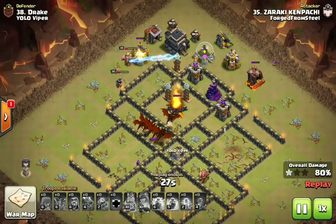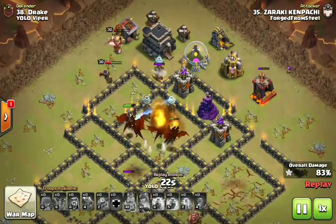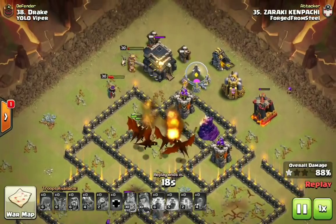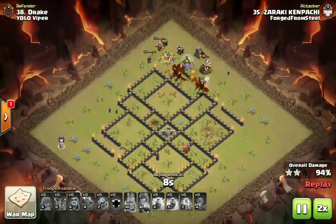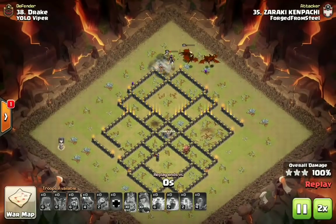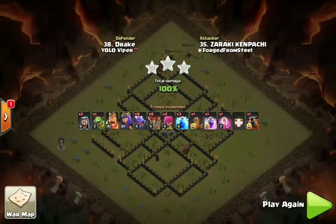Even though he doesn't have a spell for his dragons, you can tell this base is completely wrecked. Even with a Tesla farm, ending on a Wizard Tower and two Archer Towers is not going to matter — these dragons are so strong right now at Town Hall 9. And if you didn't notice it, he still has both of his heroes up. His heroes walk from six o'clock up to nine, up to twelve o'clock. That's when you know you're getting good value from all of your troops.